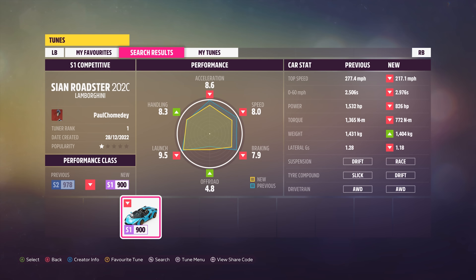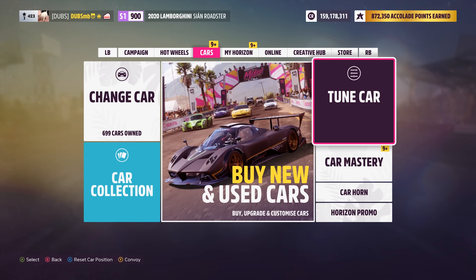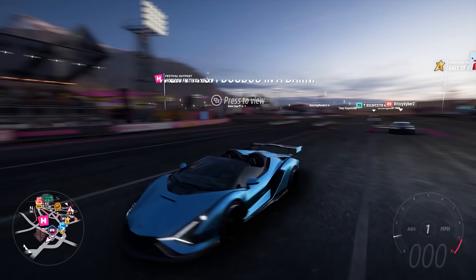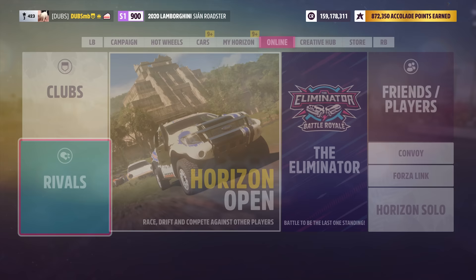This guy gave me an S1 road drip tune and says it's competitive. Let's give it a shot. I'll do a couple of runs to see if he's correct — share code 127 655 894. Some people on my Discord said it's a good car but not very competitive, while this guy says it is. It's got drift tire compound and all-wheel drive race suspension — probably drift tires to keep it at the top of S1 class.